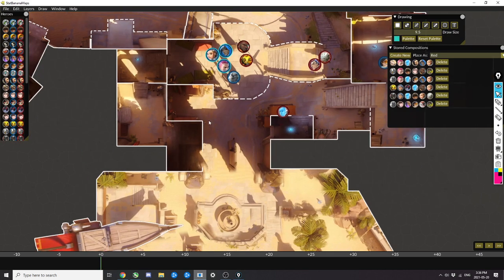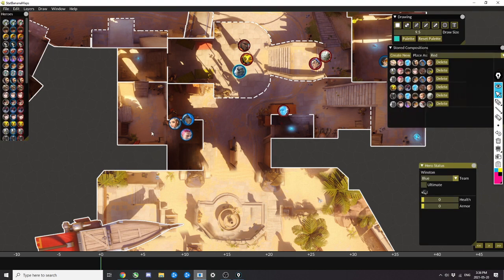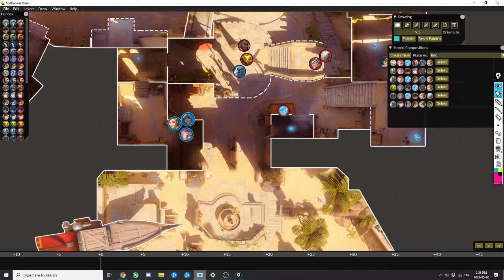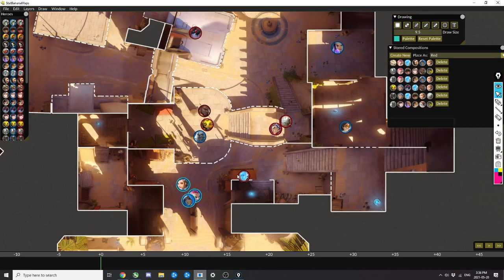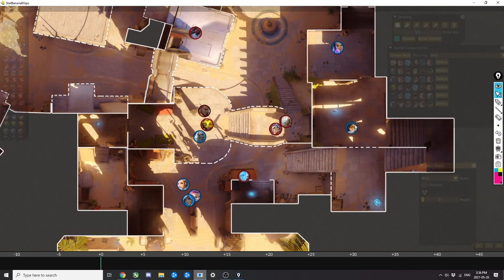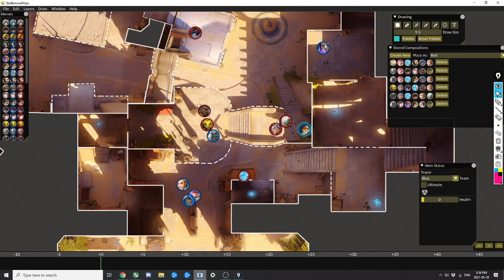Second, you can decide to throw an ultimate. Like in the last video, we talked about ultimates that can be used to engage early. If I have one of those, I'm going to pop it and set up mid-fight — have my Tracer set up first, then engage with Nano.